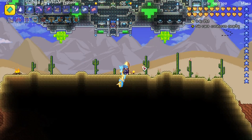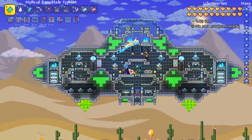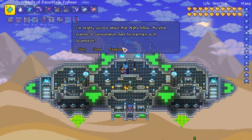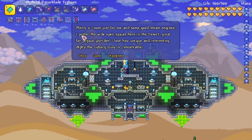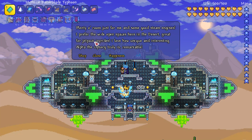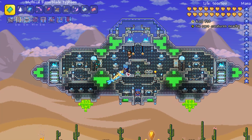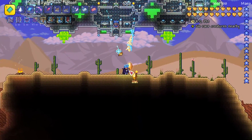For the desert, I briefly showed this at the start — this is the steampunker and cyborg we already looked at. The steampunker actually says 'I prefer the wide open spaces here in the desert, great for jetpack joyrides.' So a great way to get started with this system: find two NPCs that like each other and put them in the biome that they like.